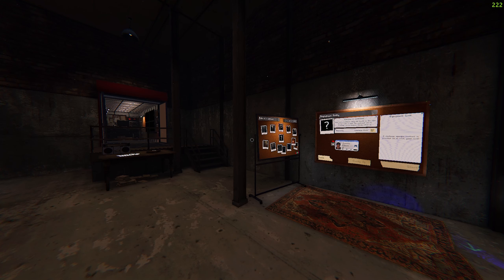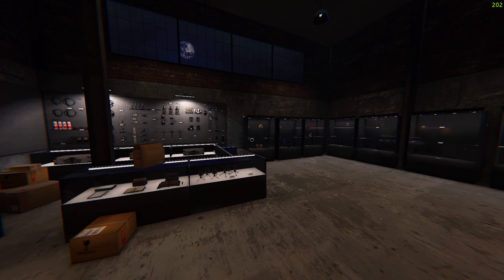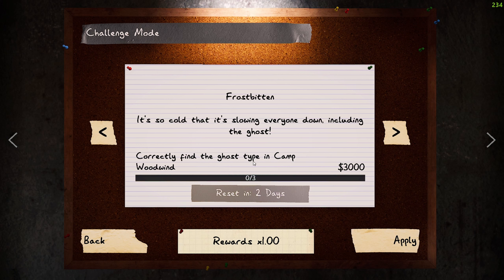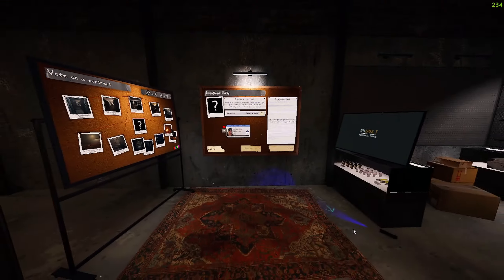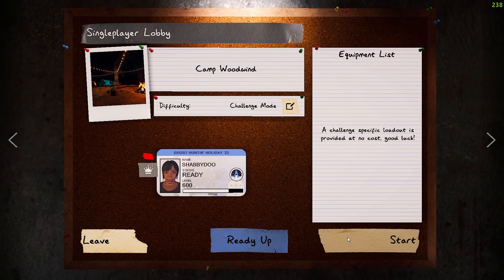Welcome back to Phasmophobia! We'll be playing this a lot more on the channel when the new update drops — we'll mostly be live streaming it. For now, why not get back into it with the weekly challenge? It provides an equipment list at no cost. We need to go to Camp Windwood and find the ghost three times, but it's so cold that everybody is slowed, including the ghost.